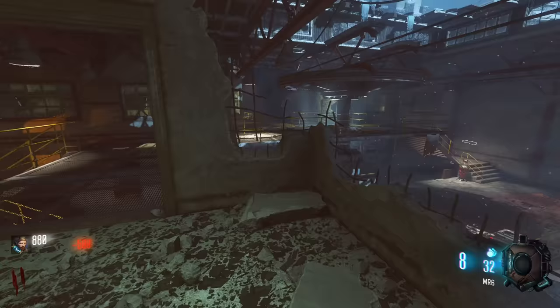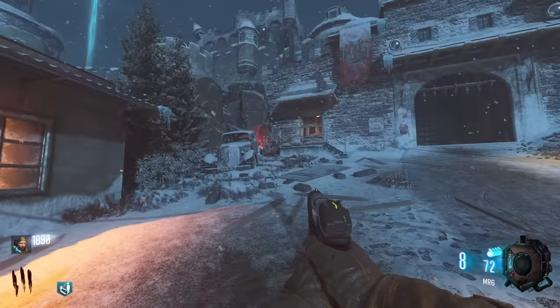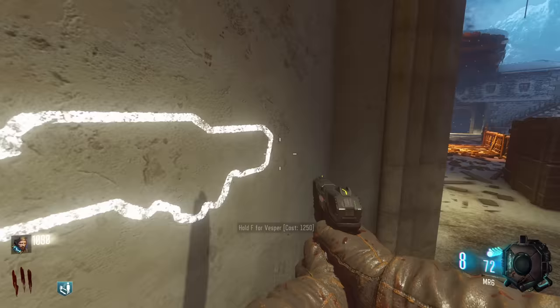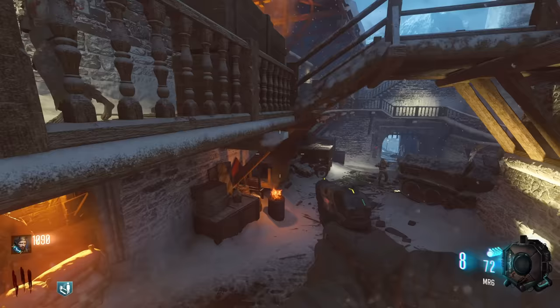We're going to immediately buy Quick Revive because I don't take risks. At the end of the round we've got nearly 3,000 points, so we might as well leave. The box is all the way over there — I was hoping it would be in the courtyard. We're going to buy the Vesper just because we need a weapon and points. Let's go for the bows and start filling them up.